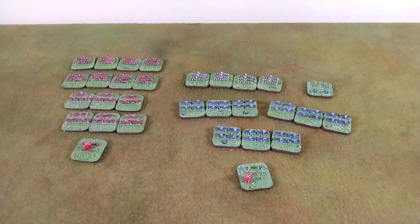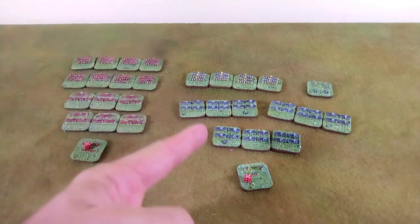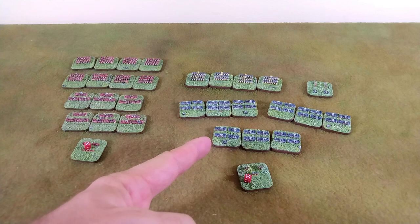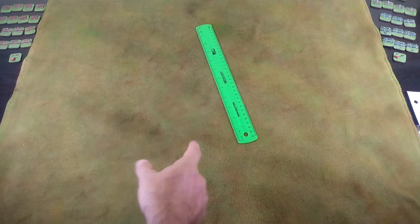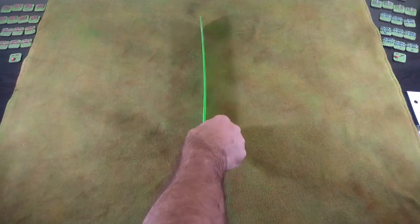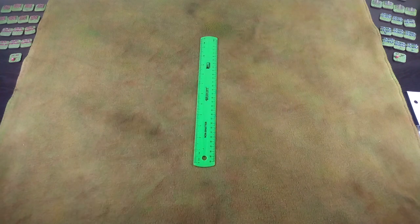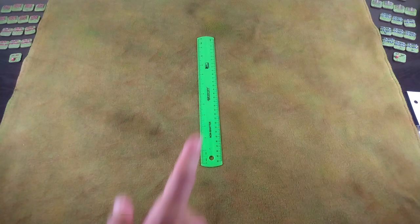Next we need to talk about terrain, and let's walk through how Boyd sets it up. The defenders pick the side they want to defend, set up first, then the attackers set up second and go first on turn one. In the Battle of Bumville learning scenarios, forces start nine inches apart. I'm going to separate my forces by 12 inches. The British will decide where they're coming in, the French will decide what terrain feature they're defending, then the British set up 12 inches from that feature.